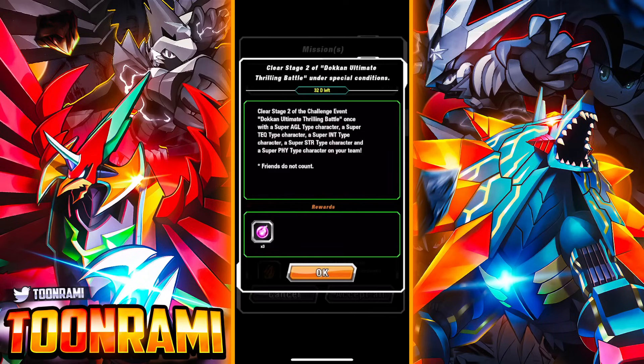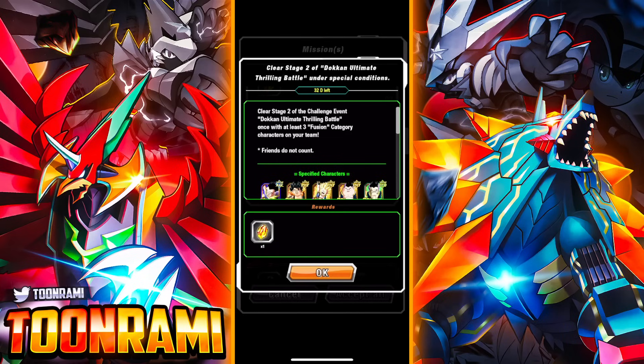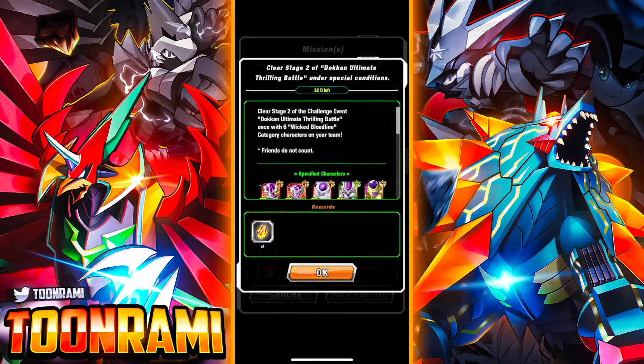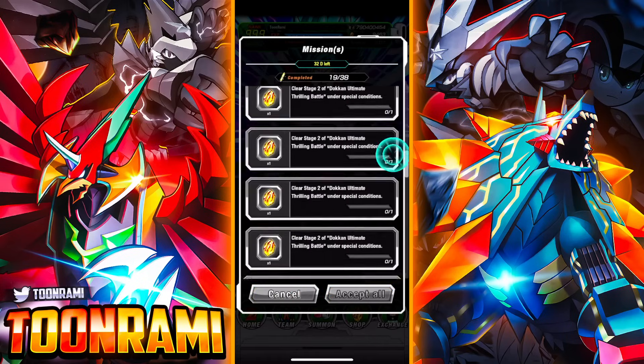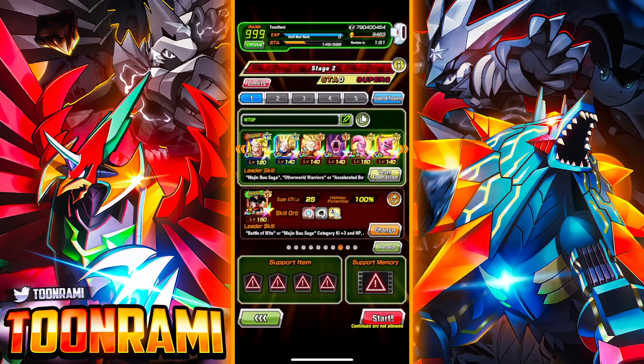So if we look at some of these: you got to clear within two turns, clear with every single super-type, every single extreme-type, clear with three full-powers, three androids, three fusions, three resurrected warriors, three Majin powers, three Super Saiyan 3s, a squad of six Wicked Bloodline, a squad of six Realm of Gods, a squad of six Super Saiyans, Saiyan Saga, and everything else. So I'm going to try to do all of these in clusters of missions. We're going to start with a team that is three Super Saiyan 3s, three full powers, three resurrected warriors, and three Majin powers.